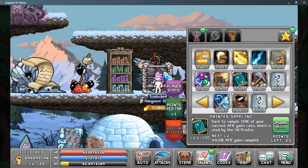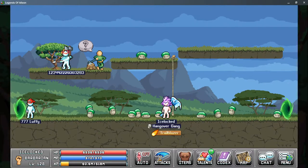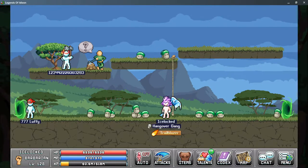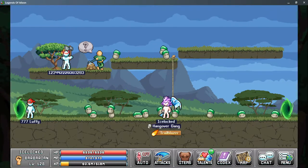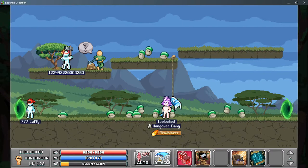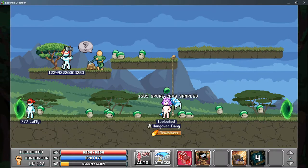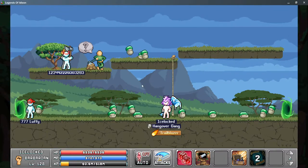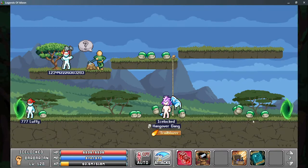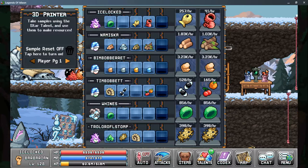Once you have your points added to this talent, you simply click Assign Attacks and then drag this onto your action bar. So now we're all set to sample — head to whatever resource you want to gain. This can be any skills or any monsters that you want items from. Simply head there, click your attacks, and then click your sample size. A number pops up above your head that shows you how much of your current sample you're going to gain. Then head back to the 3D printer and see your new sample.